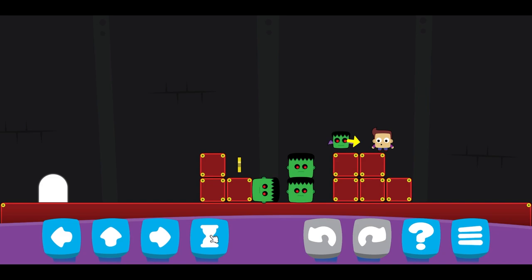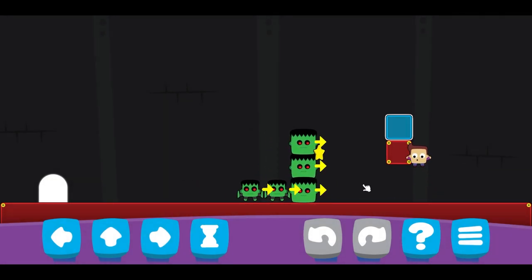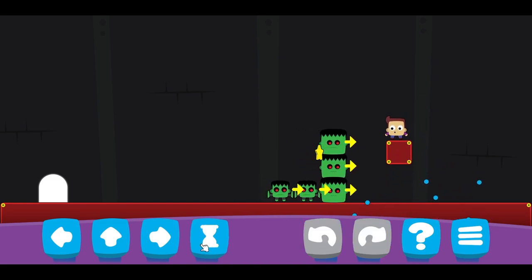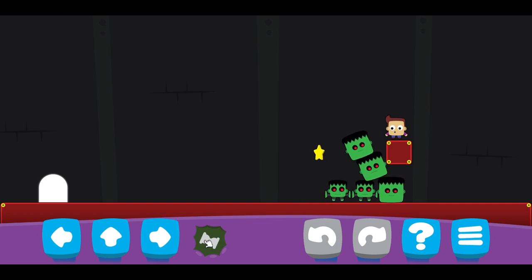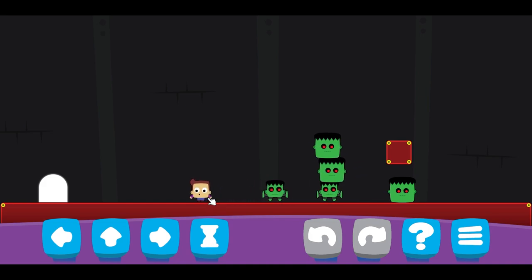If you want to move time on its own without moving Dude himself, you can press the little hourglass and it will move on its own. We're going to come down this way, let the enemy come near us, and hope for the jump over — and there we go! Easy as that. Like I say, it's an easy game but very satisfying.